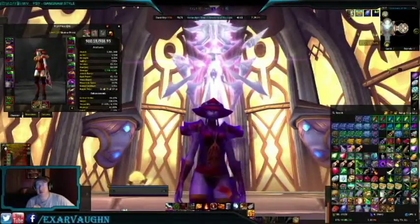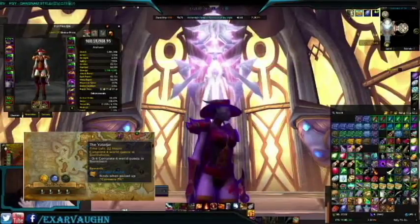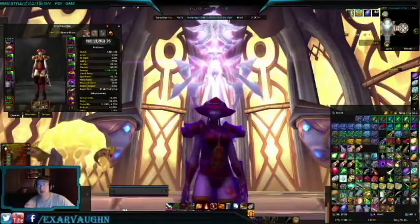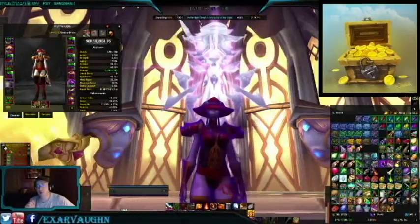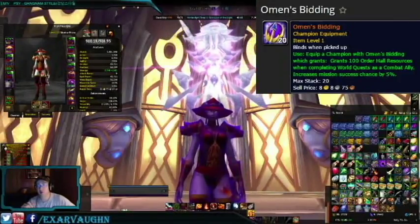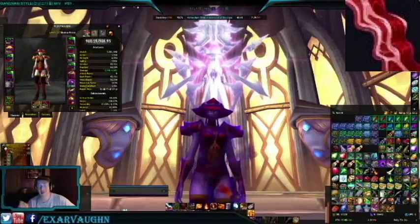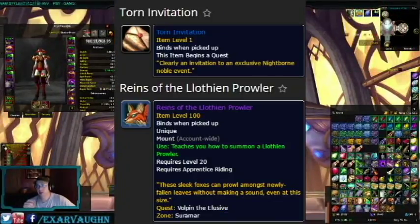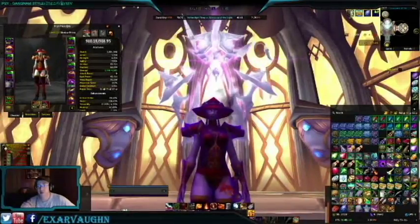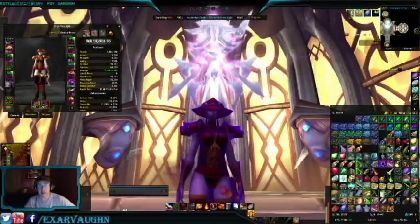For those of you just joining us in these videos, the Emissary Chests are rewards for completing four world quests of a specifically listed Emissary. Inside you'll find various things like gold, order hall resources, curious coins, champion equipment such as armor sets, rare items like Fel Wart, Infernal Brimstone, Slices of Bacon, the Torn Invitation which starts a quest for the Fox Mount, a Strange Humming Crystal from the Curantor Chests which starts a quest for a pet, and of course, Legendaries.